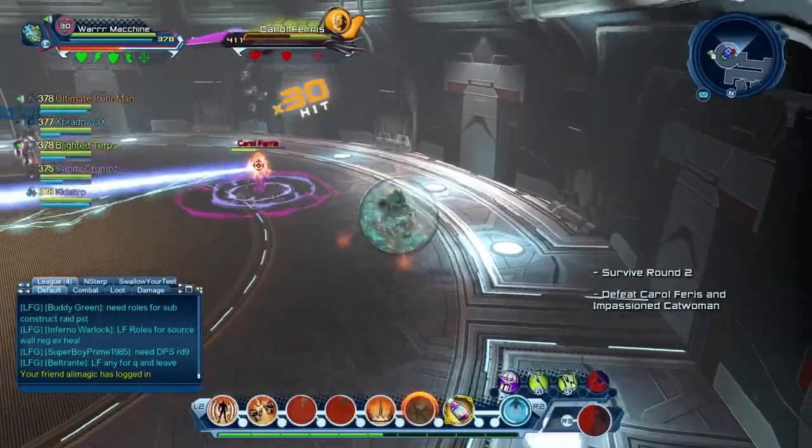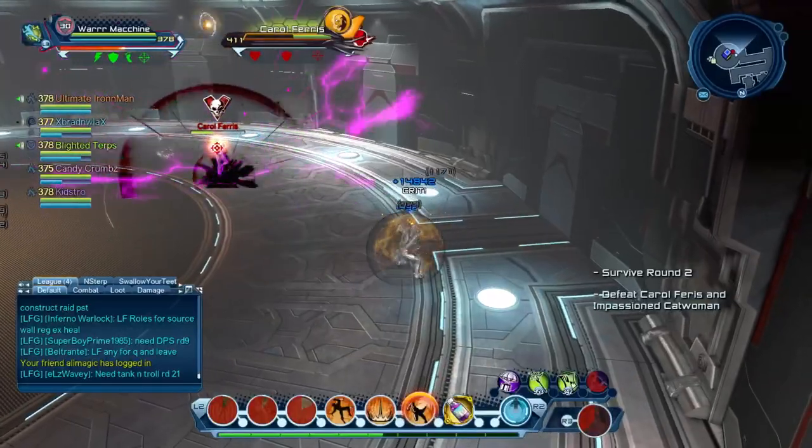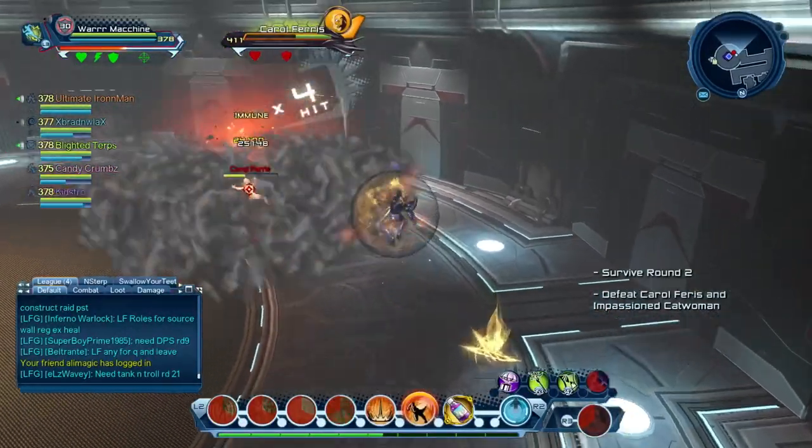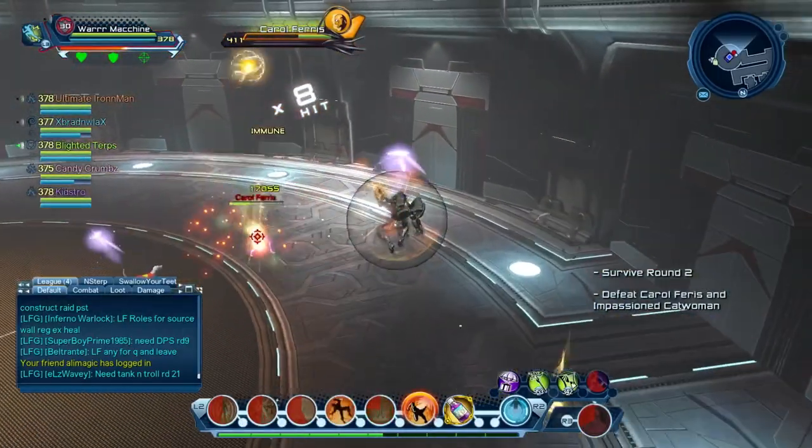Catwoman runs around a lot — that's something I can't control. It's a pretty simple fight: block the skull mechanic as I said before, and that's about it.